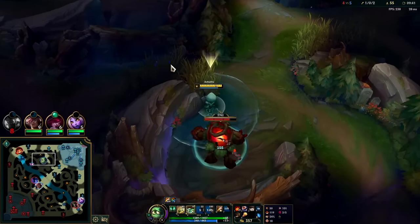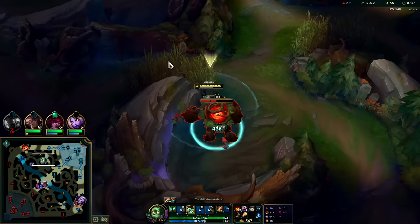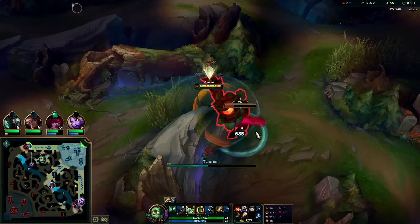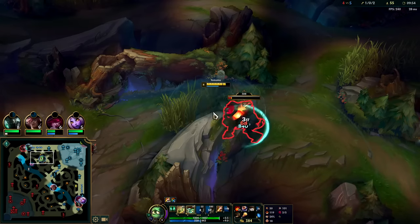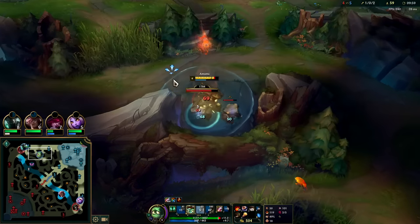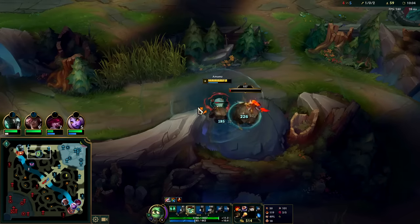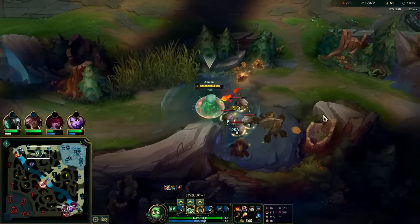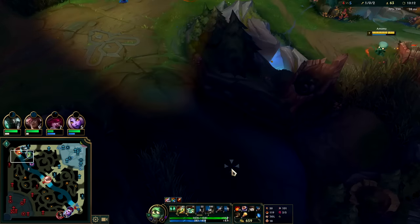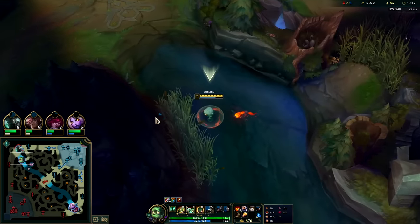In a perfect world you stun them with R first, hit them with an auto, E, then Q - they can't dodge it because they're still stunned from R. So the cycle is R, auto, E, Q - auto Q, cycle them out, keep them permanently CC'd. My blue buff is up. Sett has a lot of health; I don't think he ended up backing. Fleet Footwork gives full heal against turrets, not against minions.